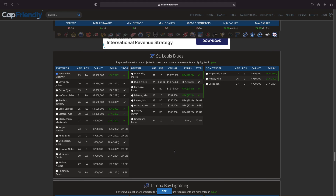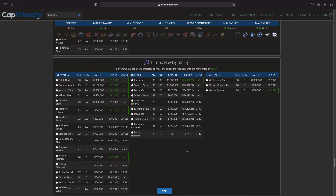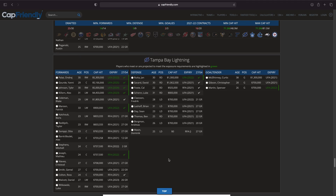Absolutely Vladimir Tarasenko will be taken by me, thank you very much. Now we only have 10 million dollars in cap space and we still have five teams left, so this is where it starts to get tough. We still need a goalie as well, so we'll see what happens.